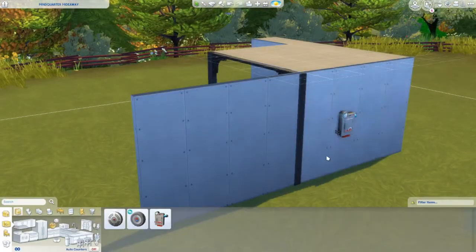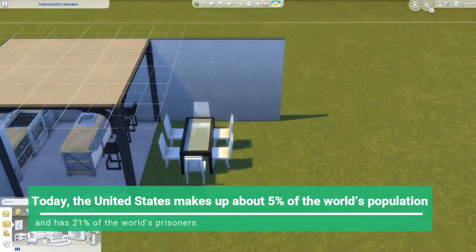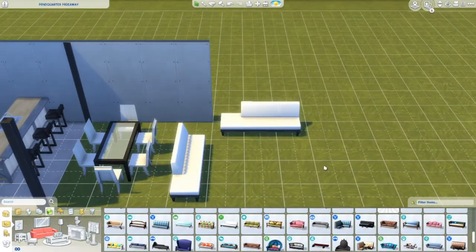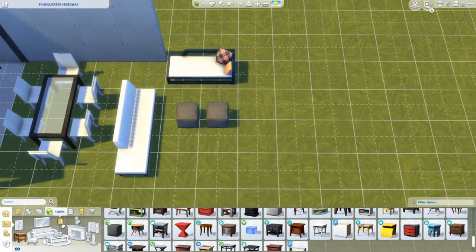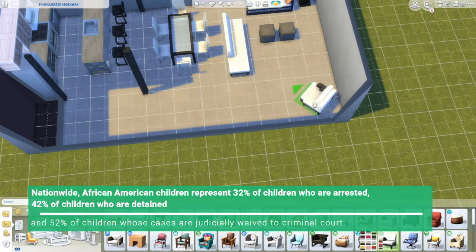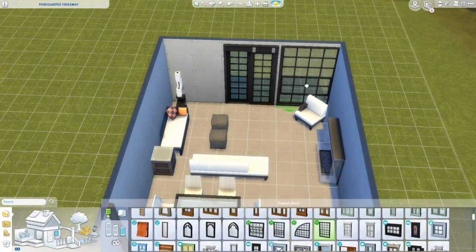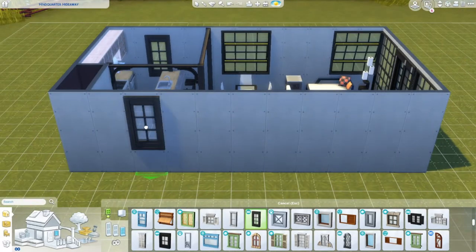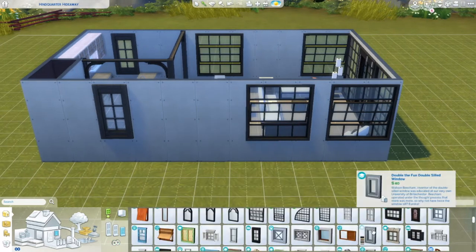I kept the inside kind of modern and sleek — black and white, very high contrast. I was inspired by the upcoming Eco Lifestyle pack, but it hadn't been released yet, so I don't have those really cute furnishings and shipping container Eco Lifestyle things yet. What I'm probably going to do is rebuild this and put it on the gallery, and I think I'll do a couple of different versions.